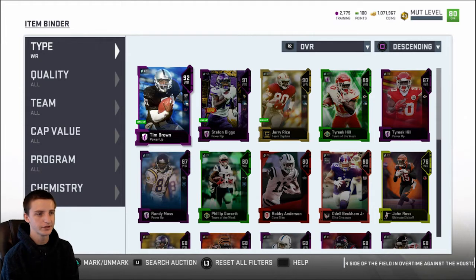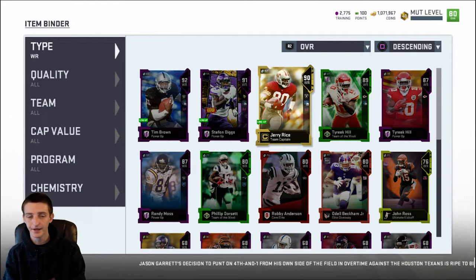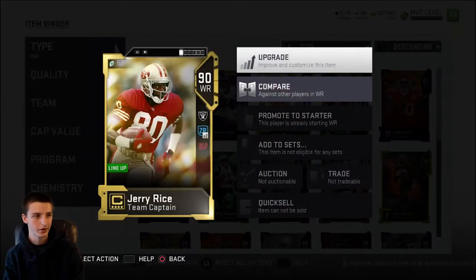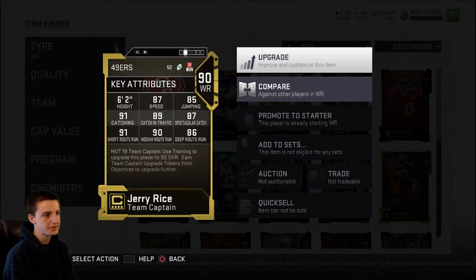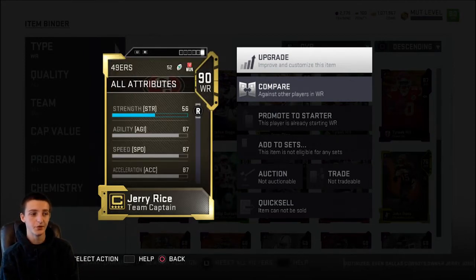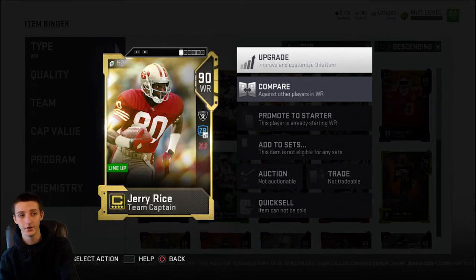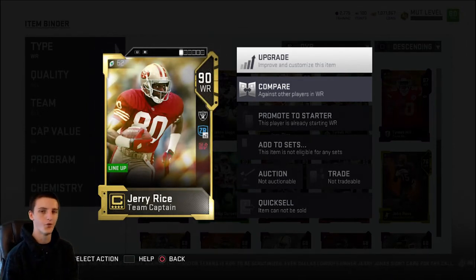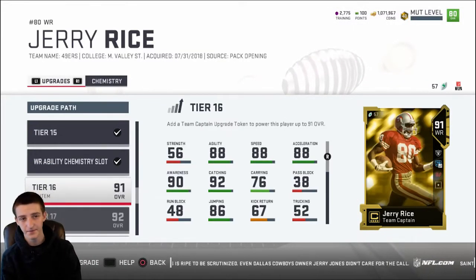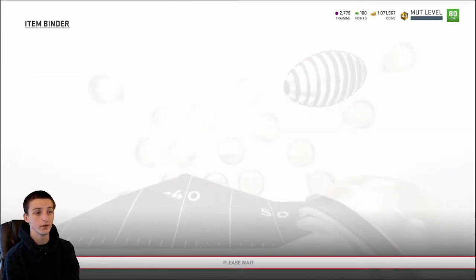Jerry Rice is obviously harder to get — if you didn't pick him at the start of the year you're kind of in a rough spot. That being said, he is the cheapest one: for 42 cap you're able to get 87 speed and you get 91 short and mid route running, alongside awareness at the next tier. If you want to get him to elite route running, you just need to upgrade him one more time — it'll be a little more cap, but he goes up to 47 cap and you also get the elite options.